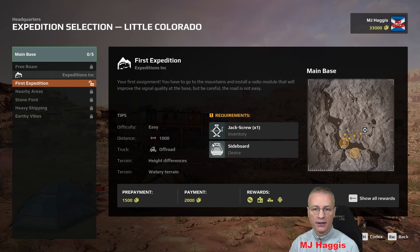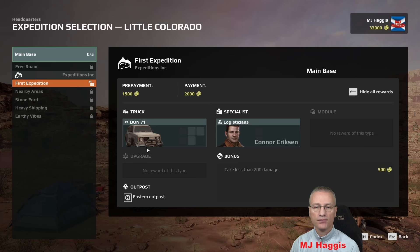The truck is an off-road. Distance is a thousand — I don't know if this means up to a thousand. Difficulty is easy. Height differences are the terrain and it's also watery. We've got a few rewards. Let's click show all rewards — there's a map and a home base maybe. We're going to a couple of different areas. The Don 71 is the vehicle. We're using a specialist, a logistician: Connor Erickson. $1,500 prepayment and a payment of $2,000.